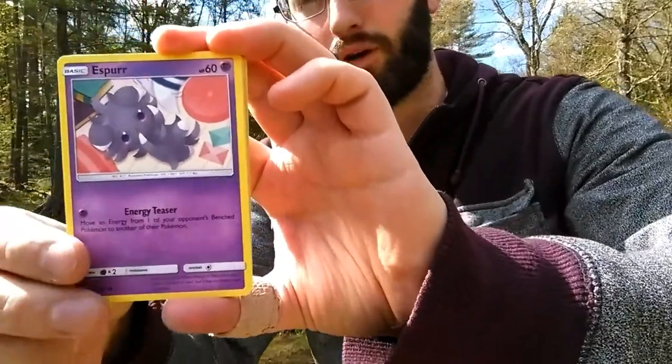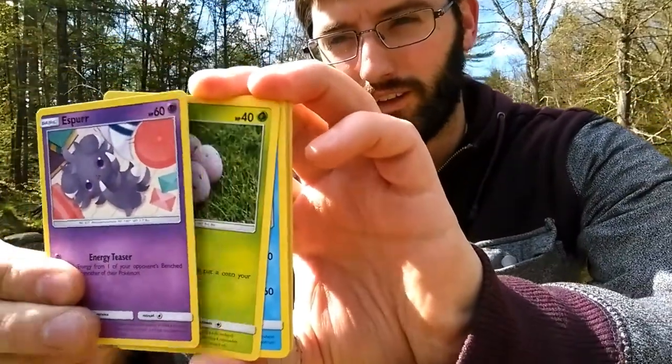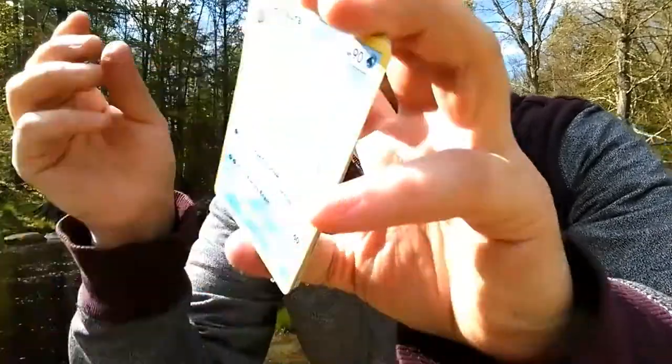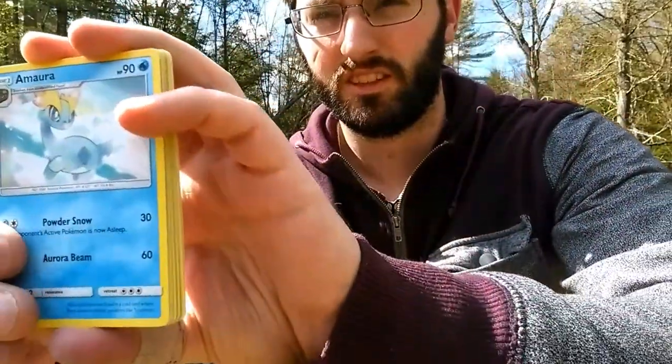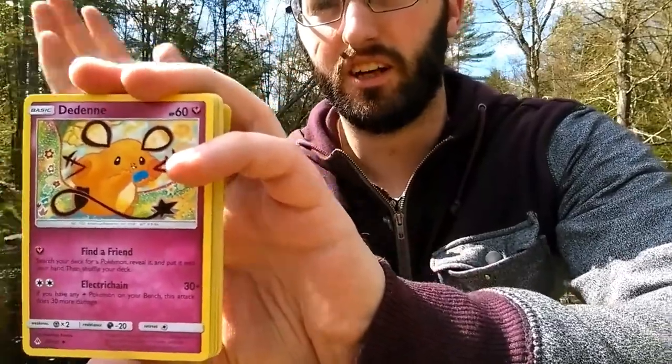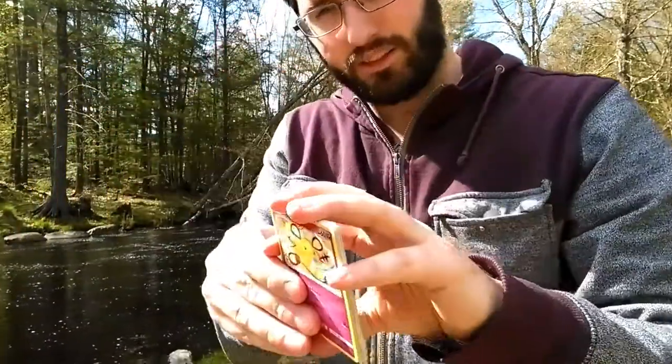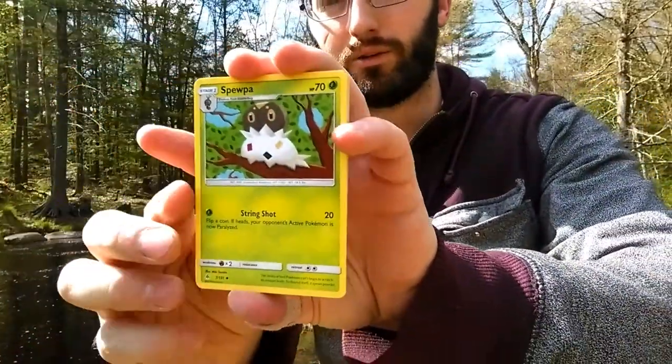We got an Espurr playing with the ball. Exeggcute with the multiply. Aurorus — so pretty. We got Dedenne, finding a friend. The Electro Chain — play that with Tapu Koko.